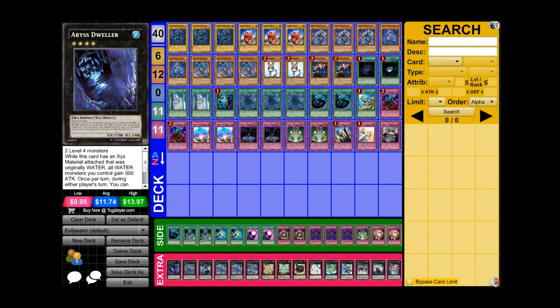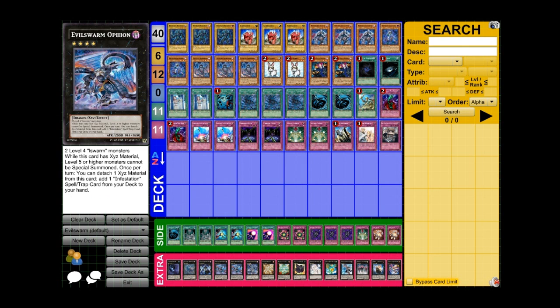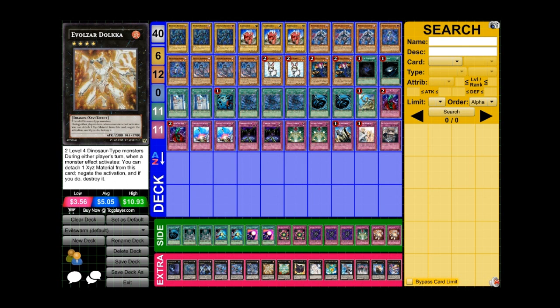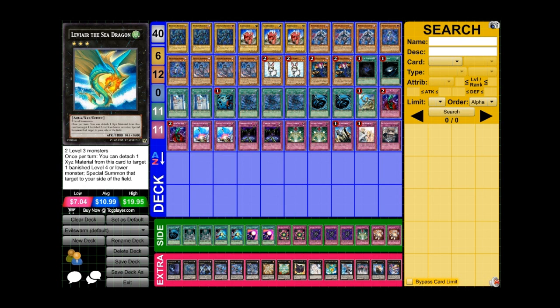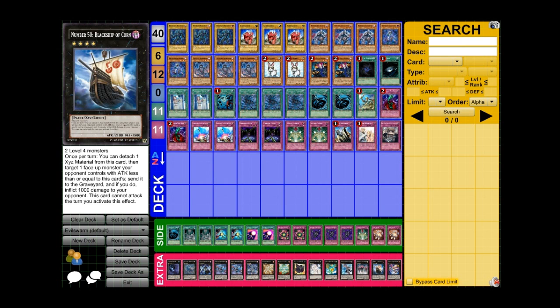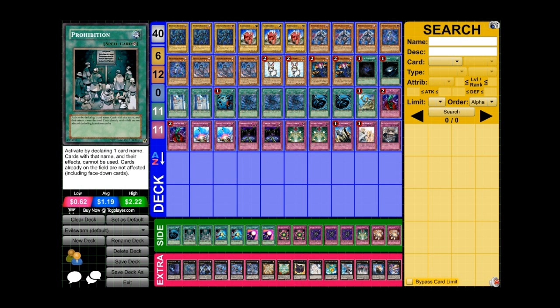For the extra deck we have Abyss Dweller, Diamond, Arrowolf, Bahamut, two Evil Swarm Ophion, one Evil Swarm Ouroboros, Doka, Lagia, Cowboy, Pearl, Leviair, Maestroke, Shockmaster, and Black Ship of Corn and Wind-Up Zenmaines.